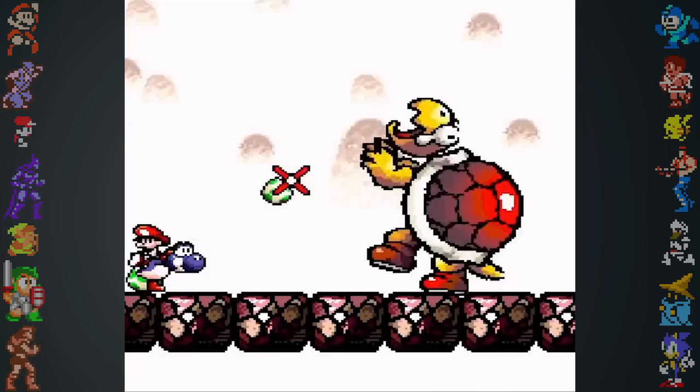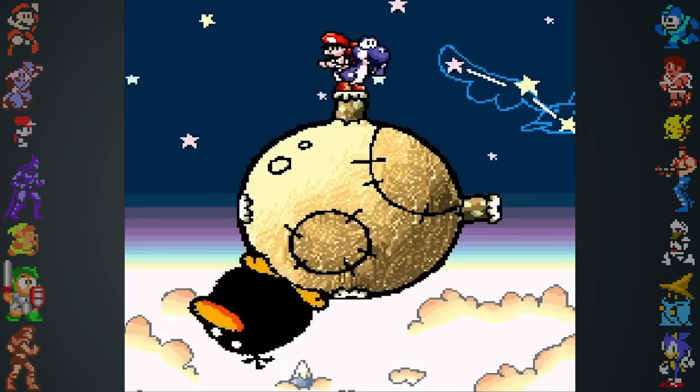Sprite deformation was a hugely used feature of the chip in Yoshi's Island. Enemies could rotate programmatically, squash, stretch, and morph smoothly. And it looked awesome!